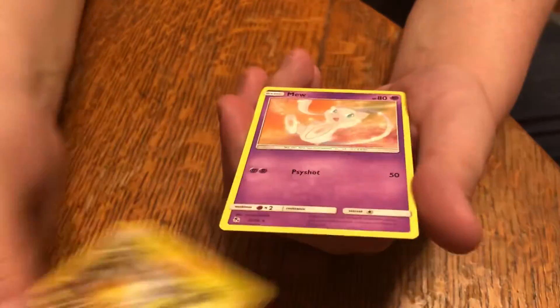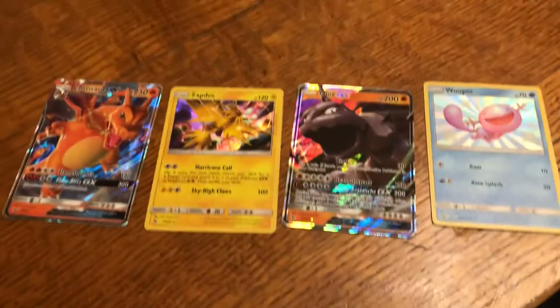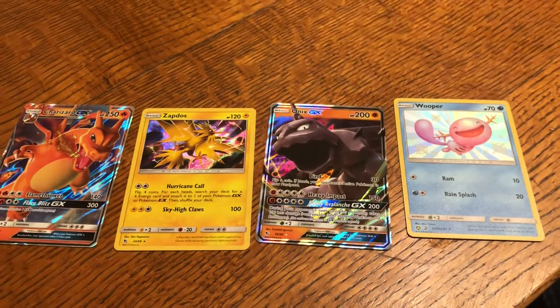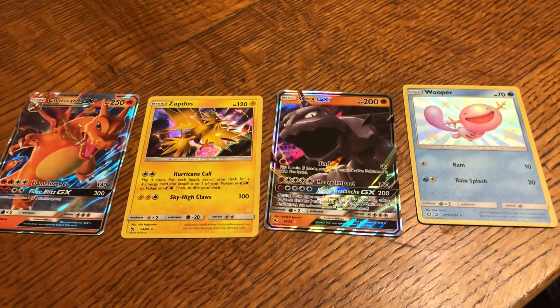Clefairy, a Reverse Holo Rare Jolteon, and a Mew. So we got the Charizard GX Promo, the holo Zapdos, Onyx GX, and then the Shiny Wooper. Not bad at all. Thank you guys so much for watching.